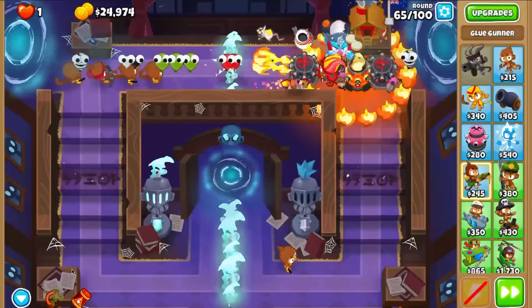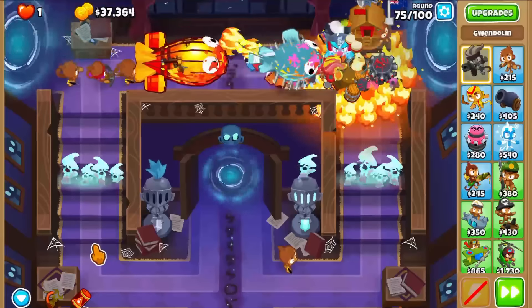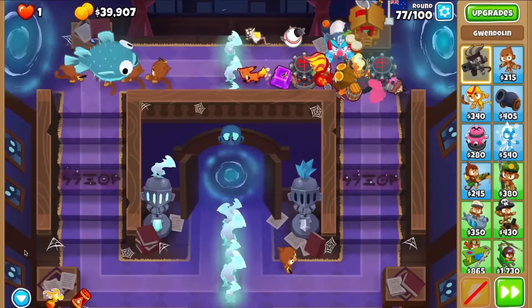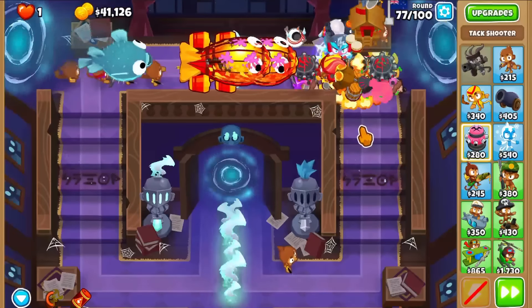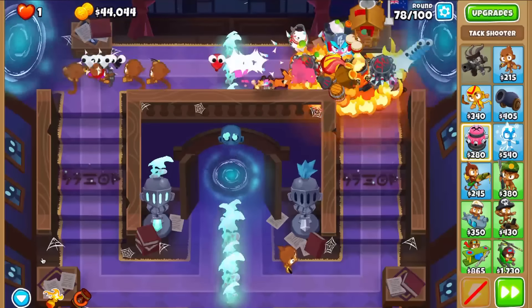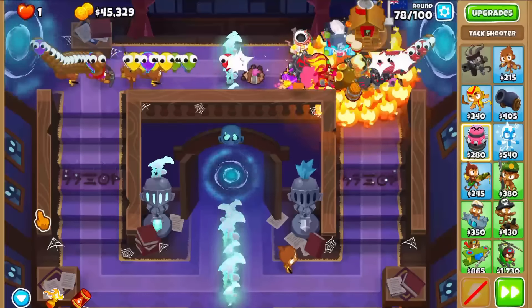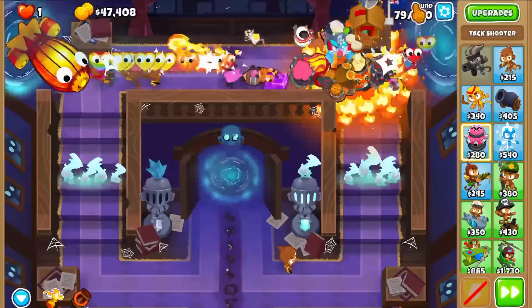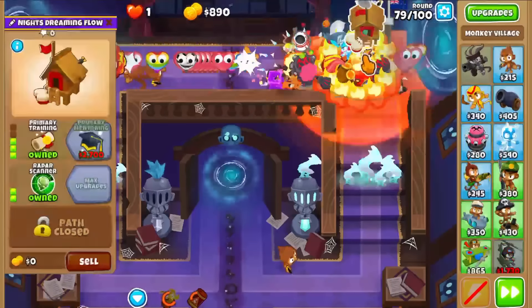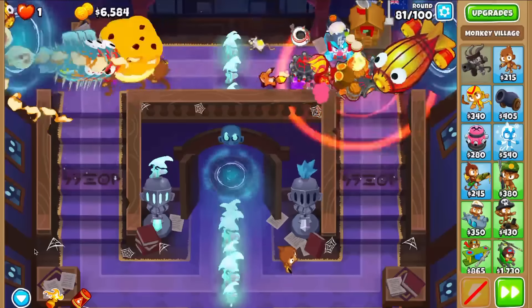The Moab Glue and Alk buff give enough power to save for the Inferno Ring. It's a pricey upgrade so you need to start saving early — check the costs in calculators for exact numbers. I was able to get it before round 80 with about a $4,500 leeway. You want to get the Inferno Ring up before Super Ceramics come in, because you won't be able to deal with them otherwise. Once it's up, that big damage boost handles Super Ceramics and heavier Bloons.